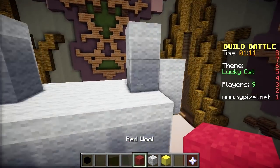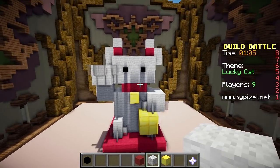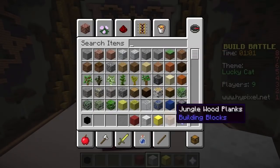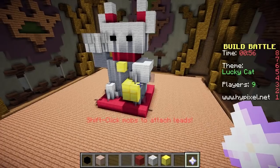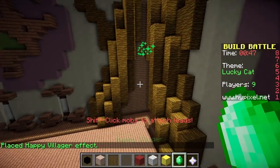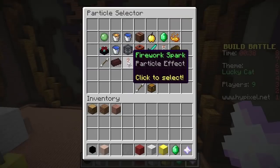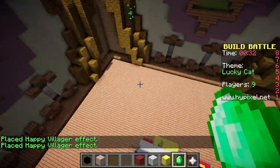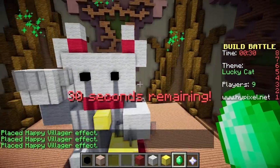I'm going to give him some little red ears here actually. How does it look? Pretty good. I'm going to use some jungle wood on the ground here. What particle effects would look good with this? What's a happy villager look like? Green sparkles - I think we'll use the sparkles. Boop, boop, boop. That looks pretty cool. Cute!